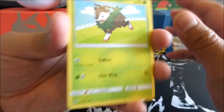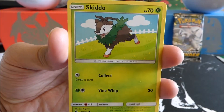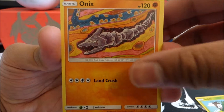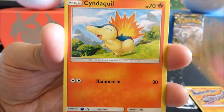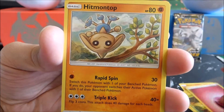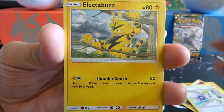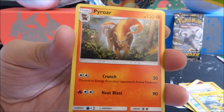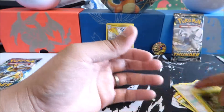Let us begin our journey into the abyss of Pokemon — that's what we're going to call it, the abyss, because that is exactly what happens. We got a Skinnoe, an Onix, Ralts, Cyndaquil, Pineco, Fairy Energy, Hitmon Top, Fava, Electabuzz, a Reverse Holo Scyther, and a regular rare Pi Roar.